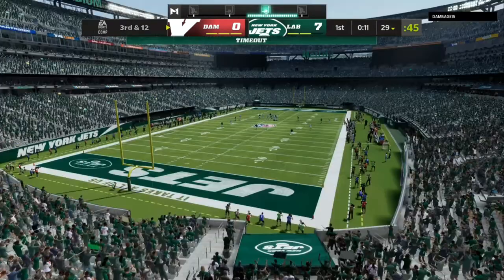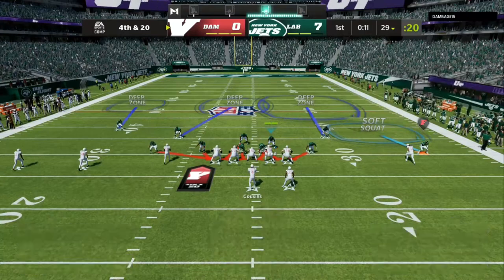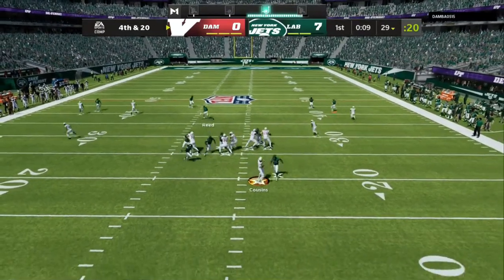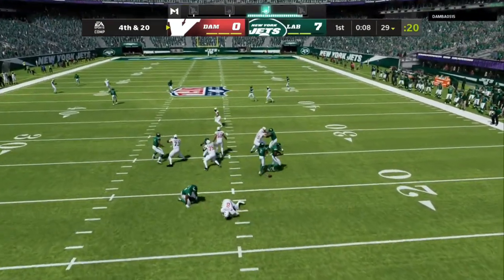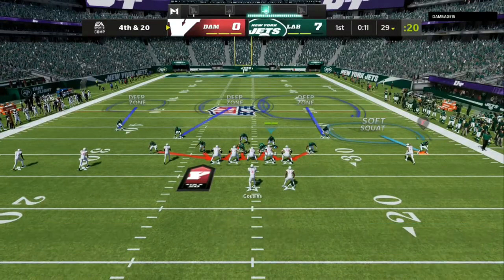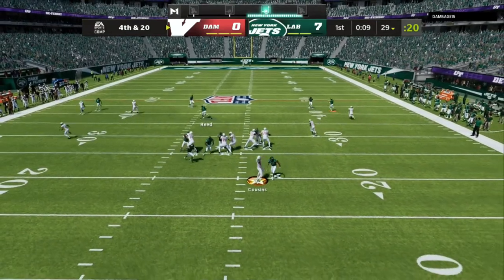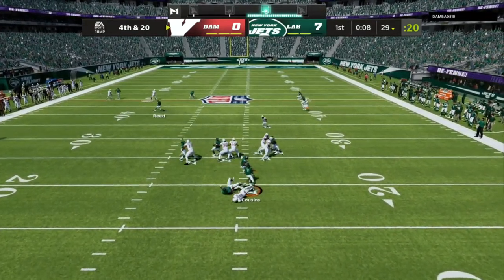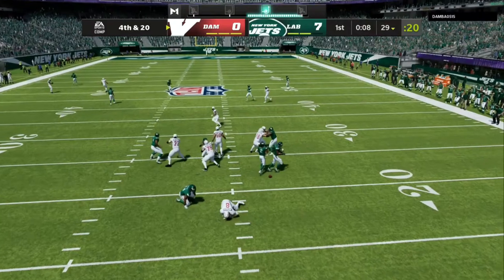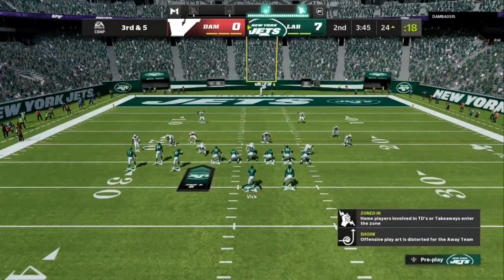Then you come right back with a screamer on a third and 12. No long-developing routes are going to happen on my field. If you have the ebook or you're a Patreon member, it's going to happen on your field too. Getting top 50 or top 100 in weekend league is going to be super easy with my strategy guide.